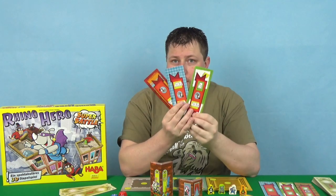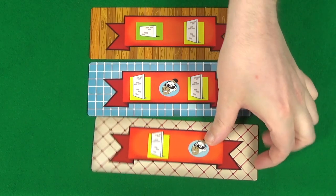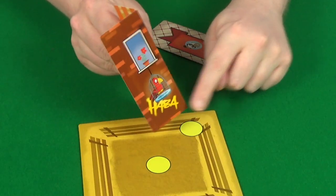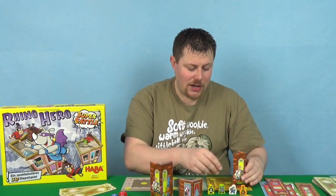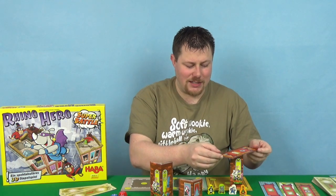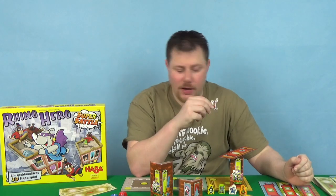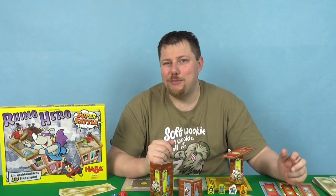Once you've picked which floor you're going to play, you'll take the walls that match it. So this one, we've got one tall one. When there's nothing else there, your only option is to place it so that the point is in one of the circles — it can be anywhere in the circle, it is up to you. Then you place your floor on top of that wall. If it has a Spider icon, you then have to put a Spider Monkey token hooked on there.